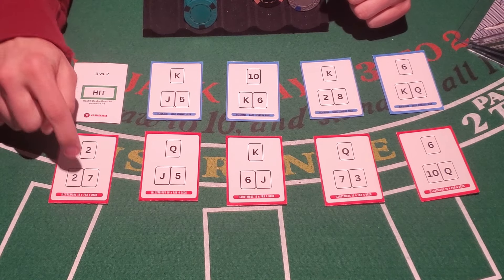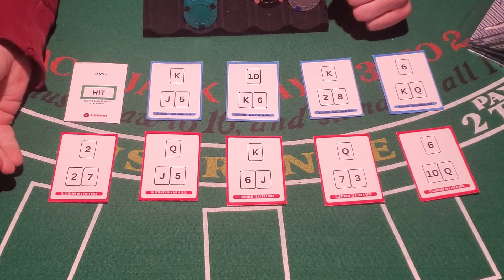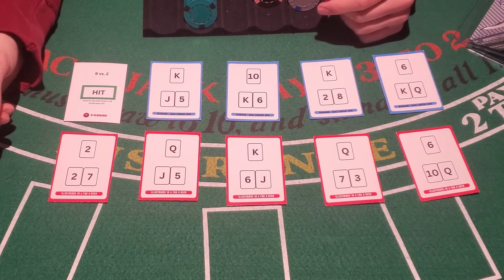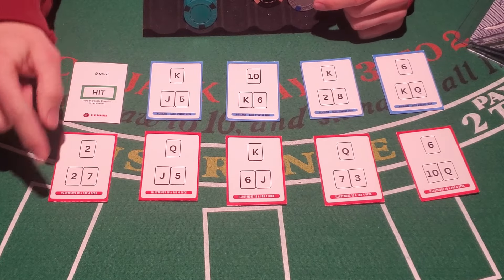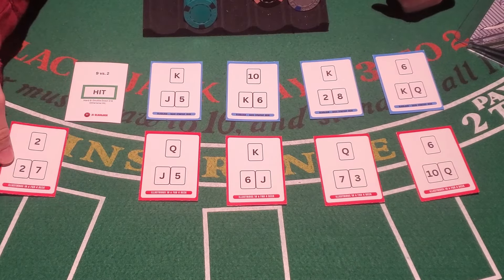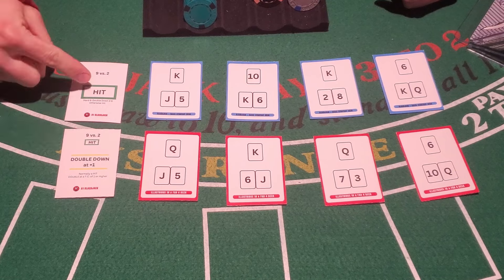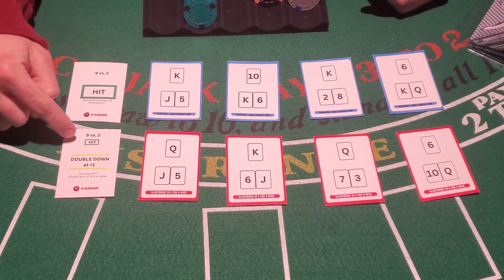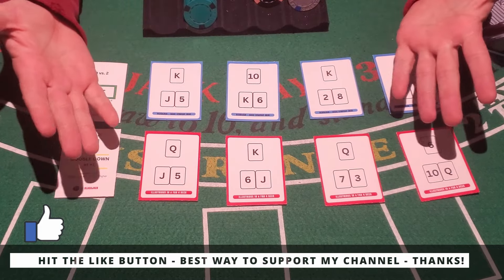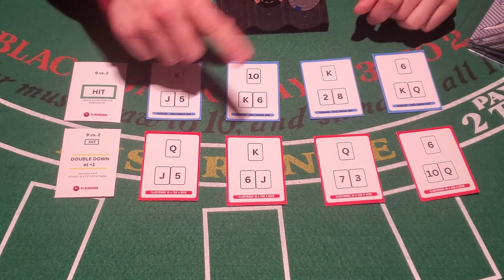You're going to double down when the true count gets to be plus one or higher. If you don't know the difference between a running count and a true count, that's a topic for another video. This hand is misplayed quite a bit because at a certain point you will not hit anymore — you're going to double down at a true count of plus one or higher. The basic strategy card shows hit at the top, which matches, and then you double down at plus one or higher. We'll go through the other four situations and explain when you change from basic strategy to the deviation.